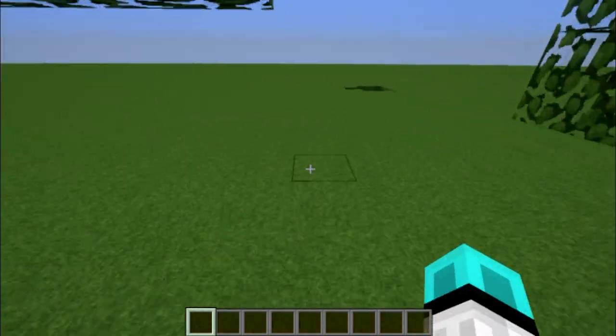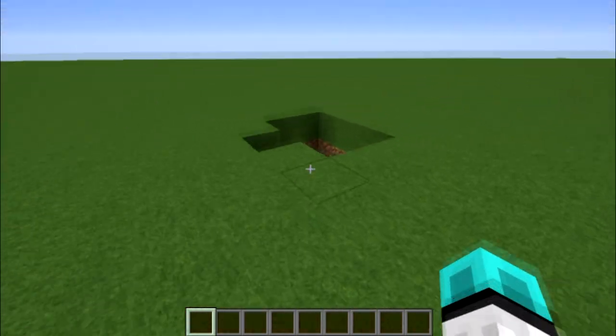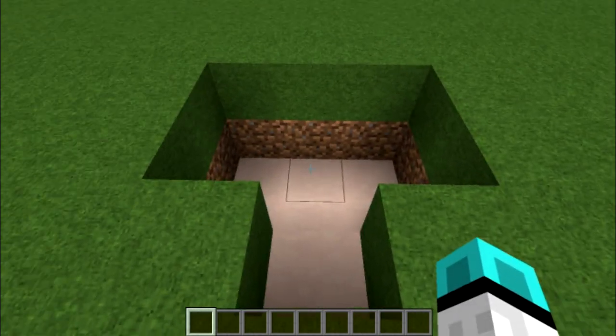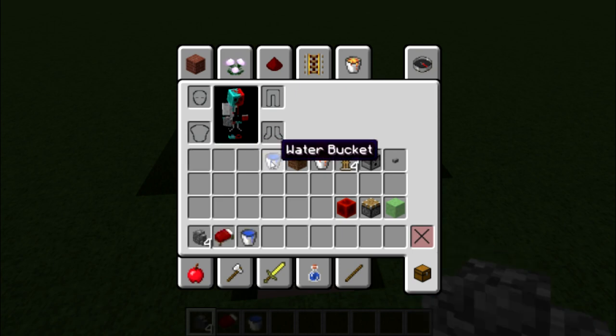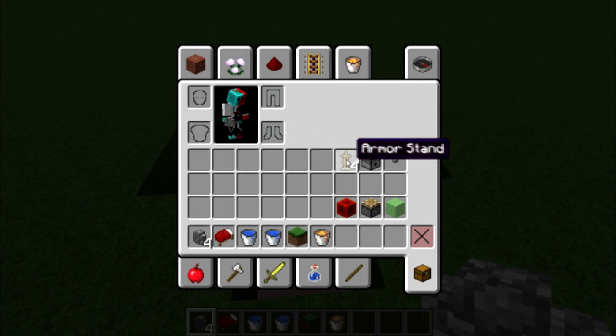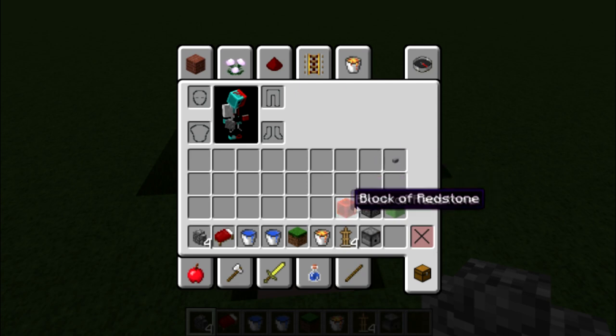So we're just going to run over here into our little building spot. What you're going to need for this build is four cobblestone wall, one bed, two water buckets, whatever your surface will be, one lava bucket, four armor stands, a dispenser, and a block of redstone.